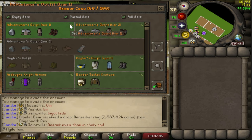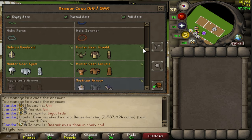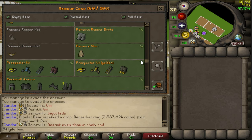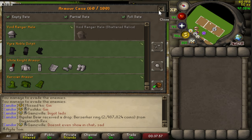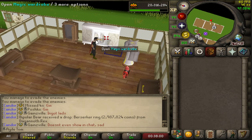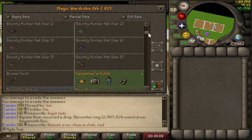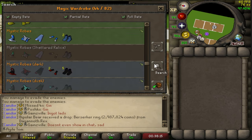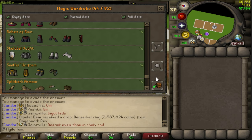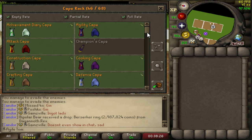Alright, we filled up everything that we can, and this is what we're at: 60 out of 100 on the armor case — quick little scroll through. And in the magic wardrobe, we're 44 out of 82. And finally, the cape rack — quick scroll through.